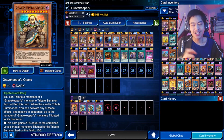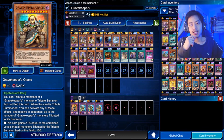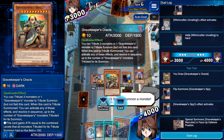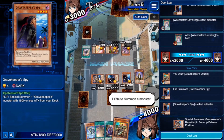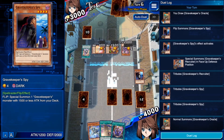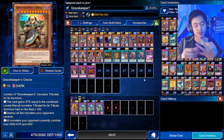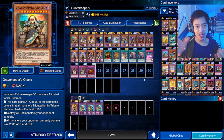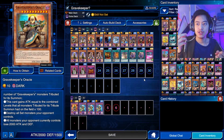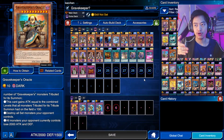The first card is Gravekeeper's Oracle. This is a 10-star monster, meaning you need two monsters to summon it, but it does allow you to use one, two, or three Gravekeeper cards to tribute summon it, which is quite unique. This card's ability is dependent on how many cards you use to tribute summon it — whether it's one, two, or three, you activate its effects in order.